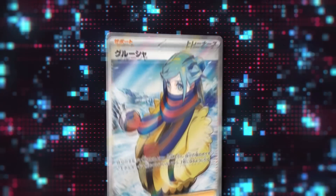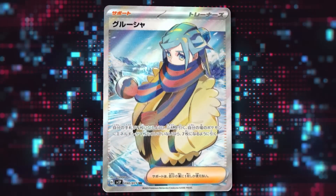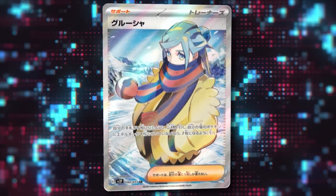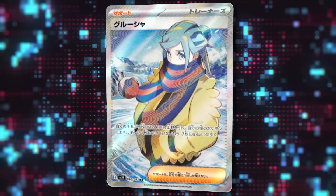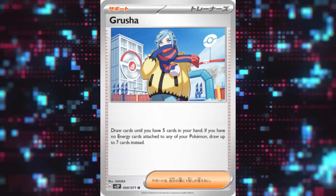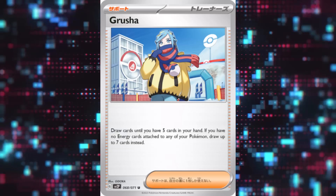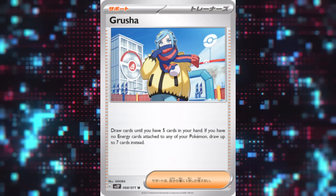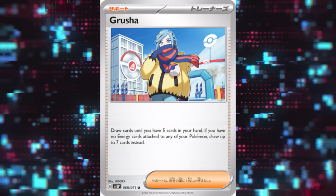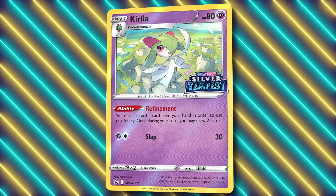Not only does Powder Revolve provide some killer attackers and energy, it also provides some naughty trainers that can make the deck much more playable. I think Grusha is going criminally under the radar and could be a whole new deck engine. Any deck that runs low energy counts can make use of this new supporter card — it lets you draw up to five cards in hand, unless you have no energy in play, in which case you can draw up to seven. This is incredibly strong and can make it very easy to draw into your attackers and discard them quickly with Ultra Ball.